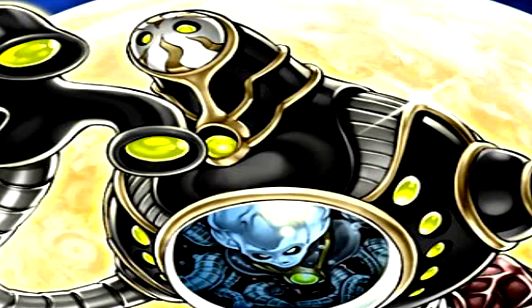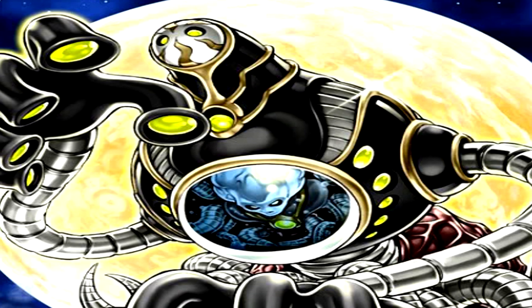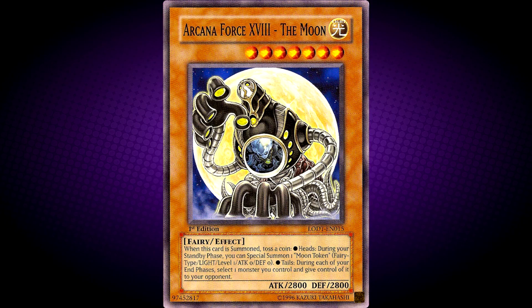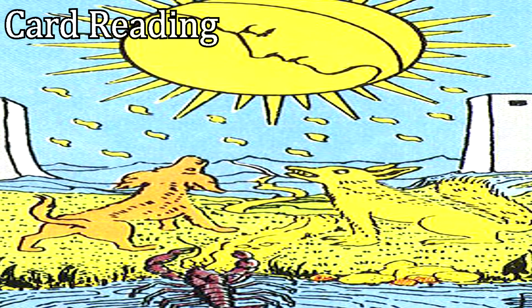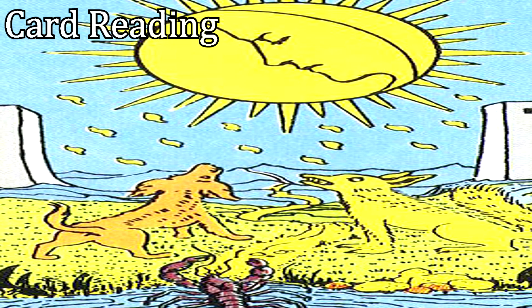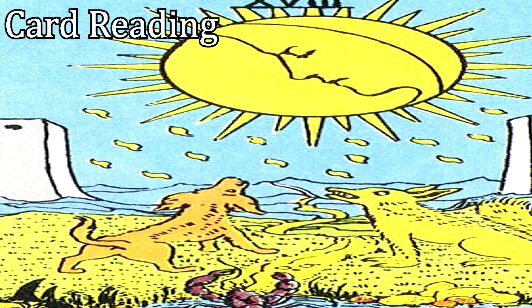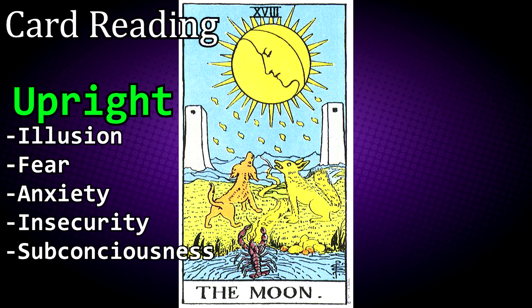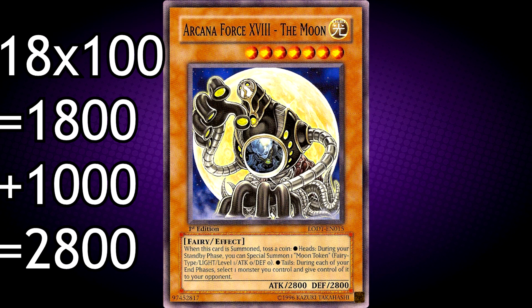Arcana Force 18, The Moon. When this card is summoned, toss a coin. Heads: during your standby phase, you can special summon one Moon Token — a Fairy-type, Light, Level 1, 0 ATK/0 DEF token. Tails: during each of your end phases, select one monster you control and give control of it to your opponent. Something in your life is not what it seems — perhaps a misunderstanding or a truth you cannot admit to yourself. The Moon is a strong indicator that you must rely on your intuition to see through this. If upright, it is a sign of illusion, fear, anxiety, insecurity and subconsciousness. If reversed, it represents release of fear, unhappiness and confusion. His attack and defence points are 2800.